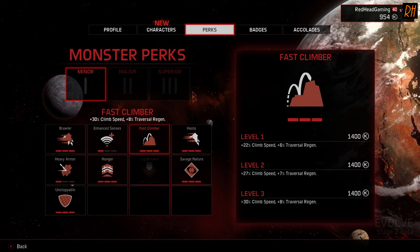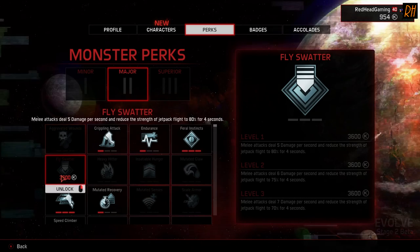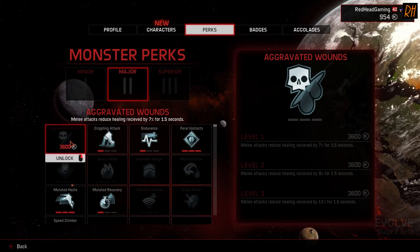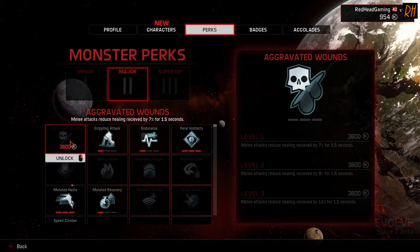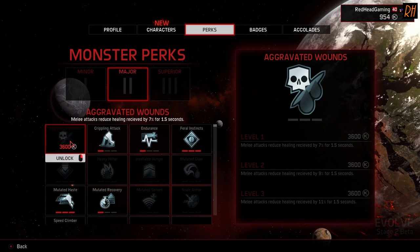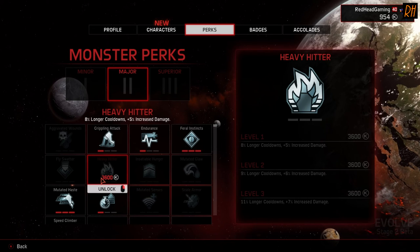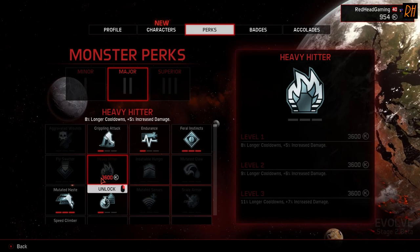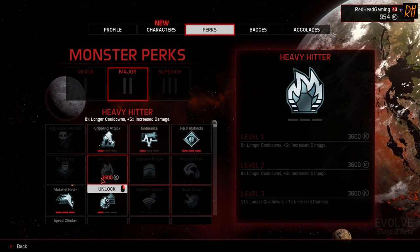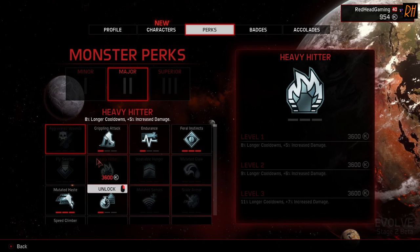Now let's look at the monster perks. Again, they've added nothing to the minor — let's go to the major. We've got two new ones: Heavy Hitter and Aggravated Wounds. These are quite interesting when you read them. Aggravated Wounds: melee attacks reduce healing received by 7% for 1.5 seconds — a complete opposite of the hunter perk. For Heavy Hitter, level 1 is 8% longer cooldowns and 5% increased damage, then 9% and 6%, and finally 11% and 7%. I prefer how the monster's perks have been named.